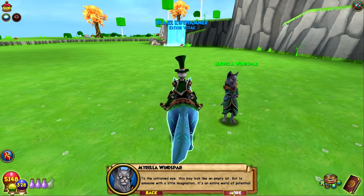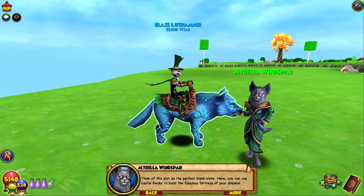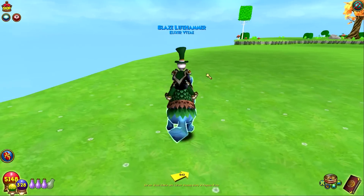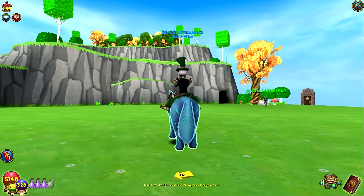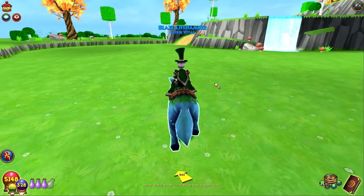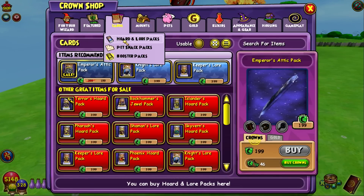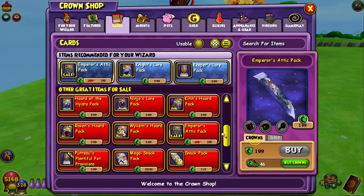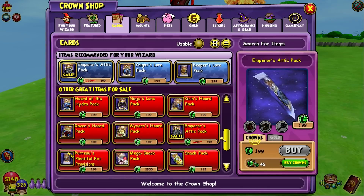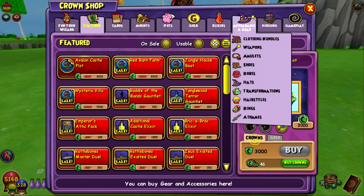To the untrained eye this may look like an empty lot, but to someone with a little imagination it's an entire world of potential. Think of this plot as the perfect blank slate — here you can use castle blocks to build the fabulous fortress of your dreams. Basically it's a plot you can use to build whatever you want if you have the castle blocks. You can get castle blocks from bundles, and yeah, they added this new castle plot to the crown shop.